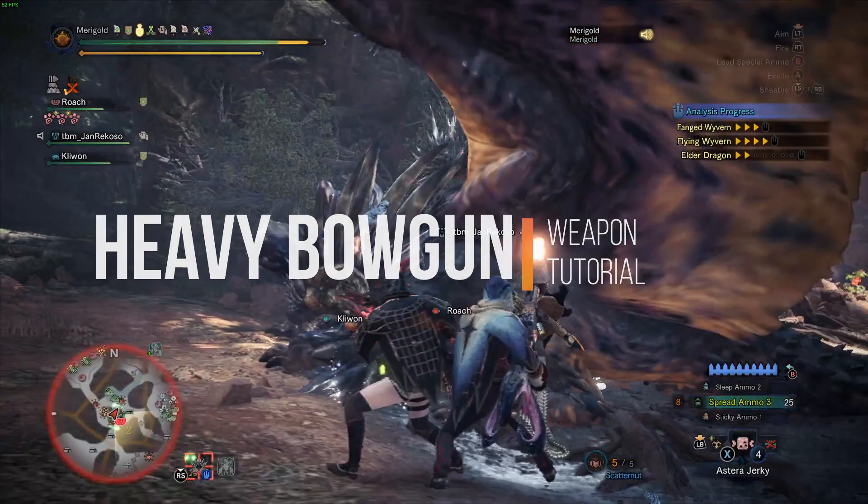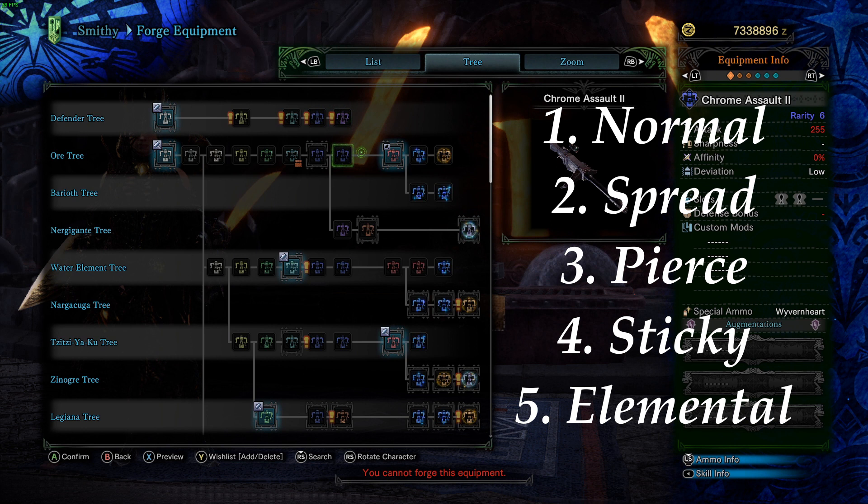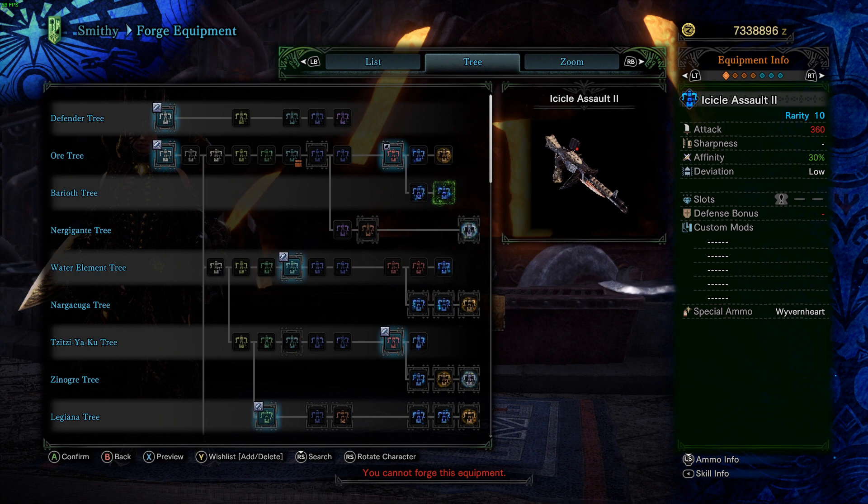Bowguns are classified based on their ammo. There are Normal Bowguns, Spread Bowguns, Pierce Bowguns, Sticky Bowguns, and Elemental Bowguns. There are also status ammo, exhaust ammo, and slicing ammo, but their main use is not to damage the monster — they are used to inflict certain status effects on the monster.